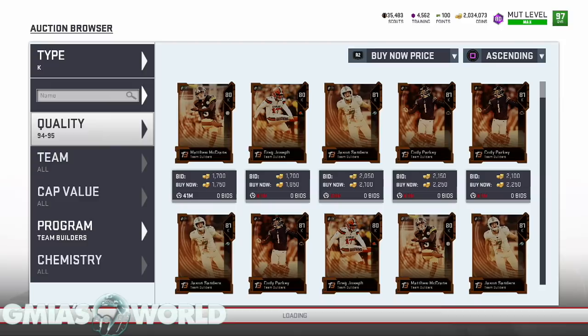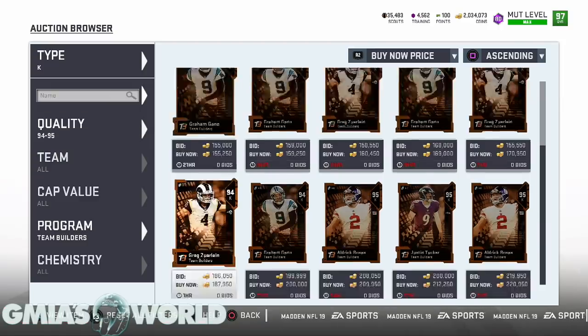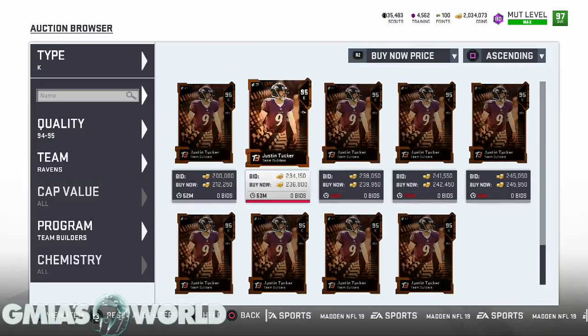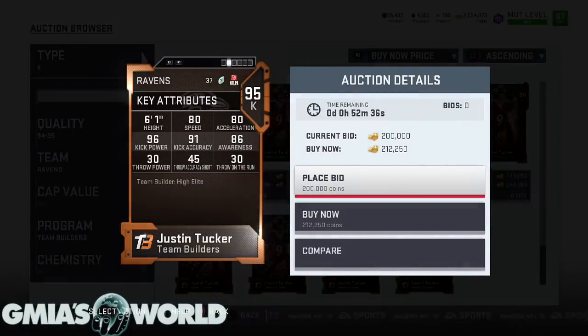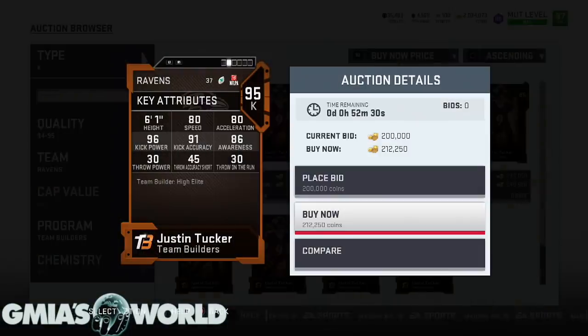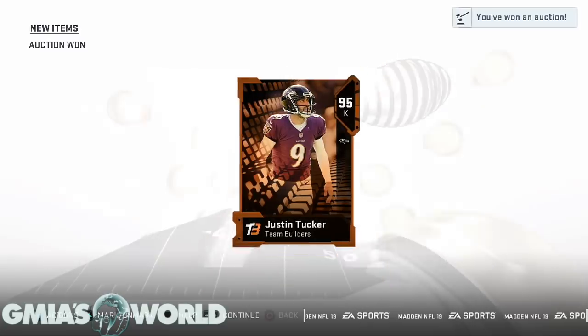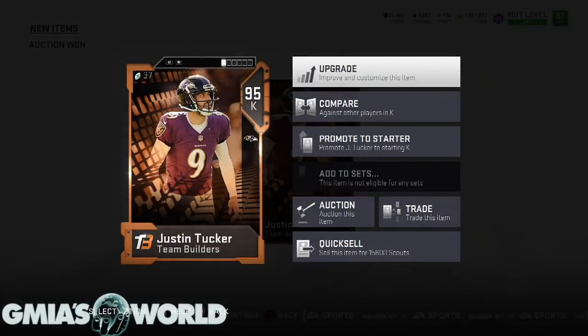Let's go back over. He's a 95, still with the Ravens. He's 212K. All right, he's a 96 kick power with decent kick accuracy. We're going to buy him, then wait for that 99K back and go from there. Also, keep in mind that's 200K for 15,000 scouts. Before that 200K we were getting 94-overall cards and it was a little bit more. So now because of the way the market is, you can actually gamble a little bit more with the scouts trying to pull an MVP.